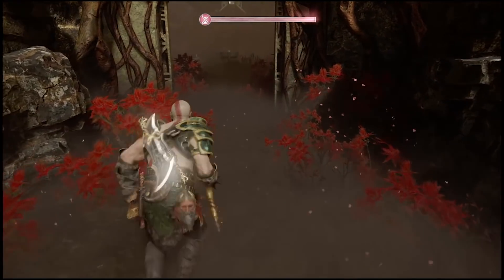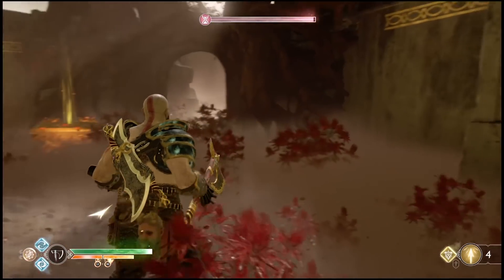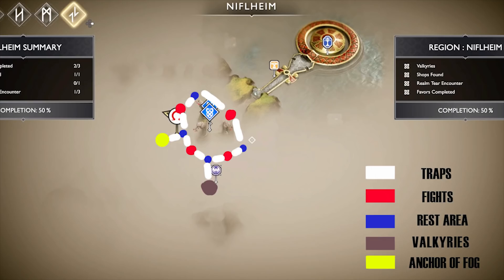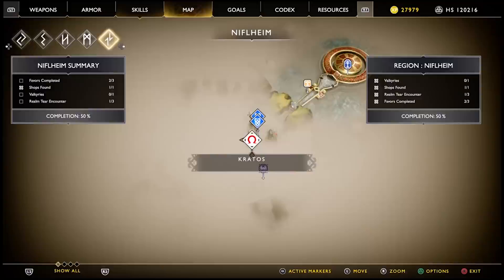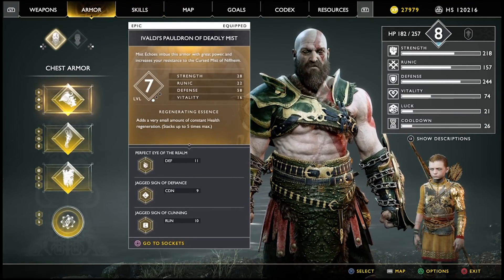There are three realm tears, so you need an Anchor of Fog for each one. When you're coming back down, it's always to your left where the Anchor of Fog is located — that's the shortest route to get there. On the map, you go through the trap area to the first rest area, and then the next fight area will lead you to the Anchor of Fog.